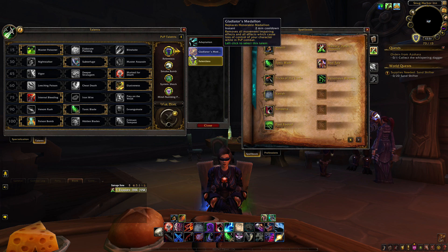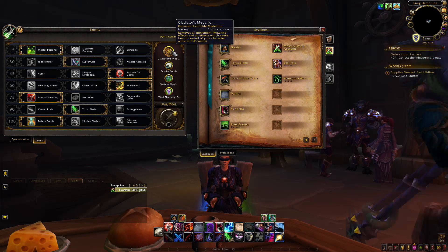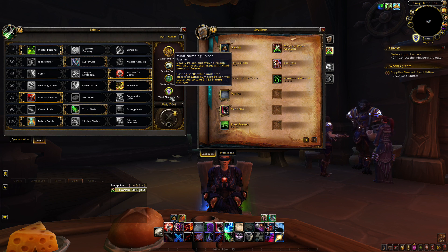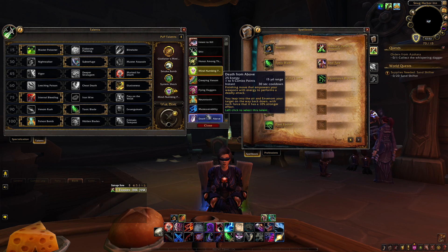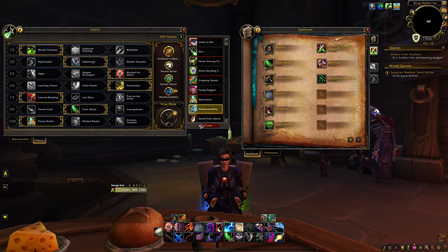Moving into Honor Talents: pretty much every game, if you're Human you can often play Relentless. Otherwise, take your Gladiator's Medallion for on-demand crowd control removal — whether it's a Kidney Shot, Smoke Bomb, or Blind from an enemy rogue. Smoke Bomb, System Shock, and Mind Numbing Poison I use a lot, especially with Master Poisoner. If you don't need Mind Numbing Poison because you're hitting a DPS, you can use Maneuverability instead — it's great against Death Knights and Feral Druids if you're rushing them down.